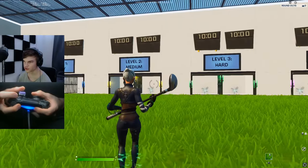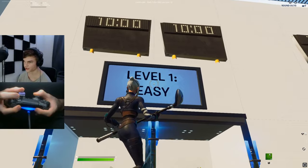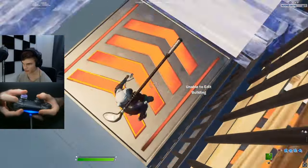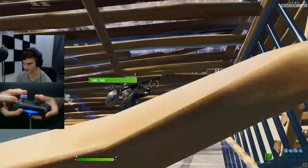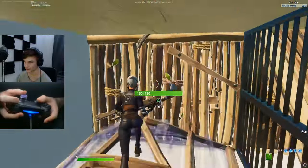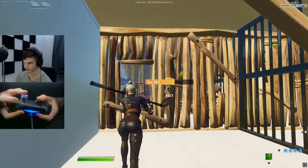On this second map you have a bunch of different edit courses. Since you're just starting to learn claw you might want to go to level one which is easy. Press the button to start and begin completing the edit course. You want to play these creative maps as much as possible because this is how you can learn claw in just a week if you play two hours a day. These maps are focused on practicing your mechanics, which is exactly what you want when starting out.